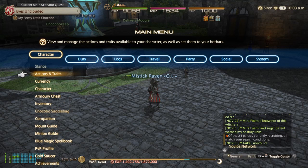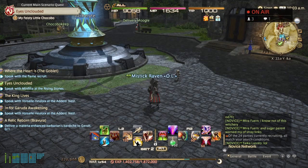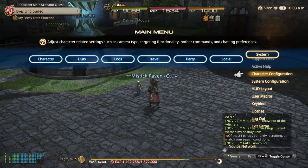We're going to back out and hit Start again. First thing we want to do is go to Character, then Actions and Traits. This is going to let us know how we want our setup to go. I'm going to use an AOE taunt macro, so one of the abilities I'm going to preset in my macro is Rampart — basically I want to use Rampart first in my macro configuration.